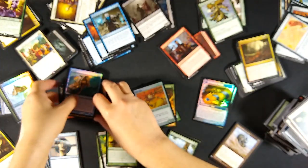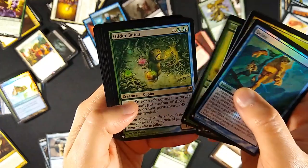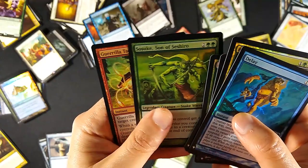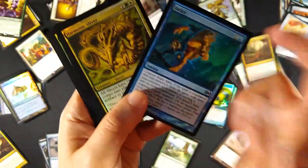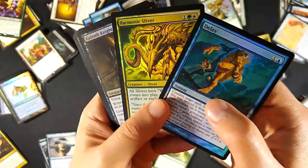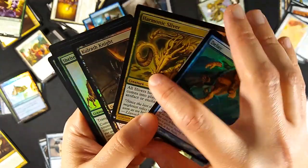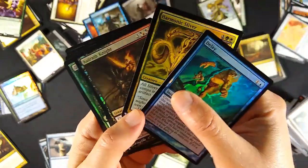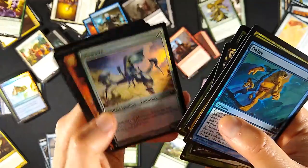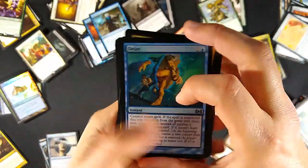In the foil uncommons I got Delay, Harmonic Sliver, Chill, Wrath, Night, Sheltering Ancient, Gilder Bairn, Bramblewood Paragon, Mem Knight, Lightning Storm - two of them - Codex Shredder, Sosuke Son of Seshiro, and Guerrilla Tactics. The valuable ones are seven and six dollars based on last printings, but with these new printings, conservatively maybe two or three dollars each - though they could go up to seven or six. Mem Knight as a zero casting cost 1/1 artifact creature is pretty exciting.